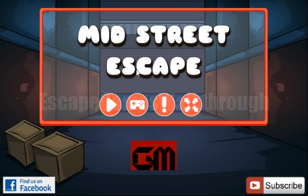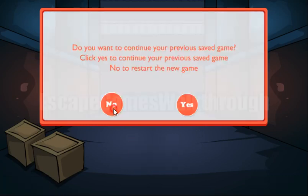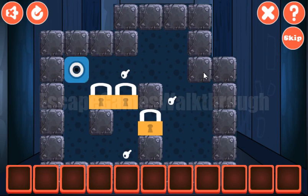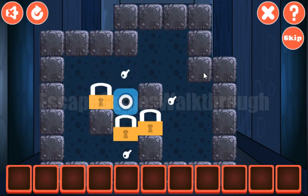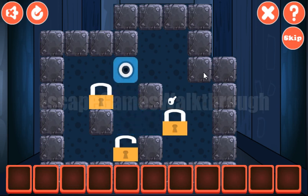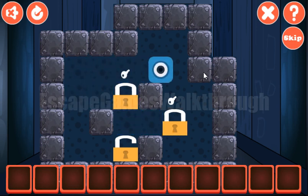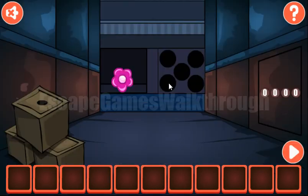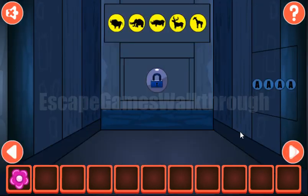We are playing Mid Street Escape by Games2Math. Let's begin by solving this puzzle. Our task is to move logs to the keys, and we can do it like that. That's solved, and we've got the flower. Going further.